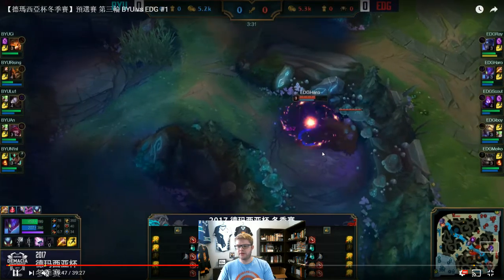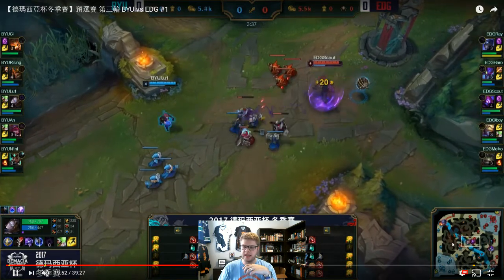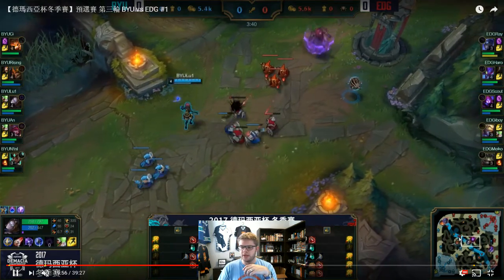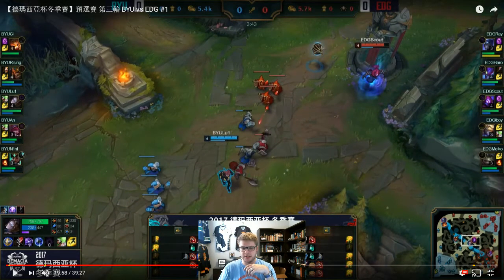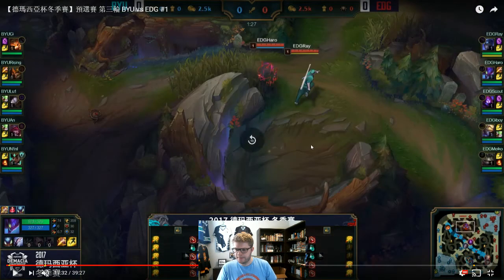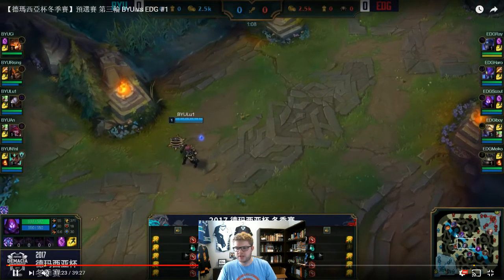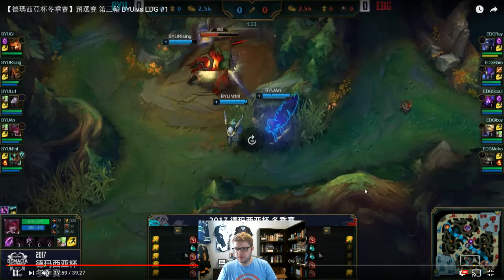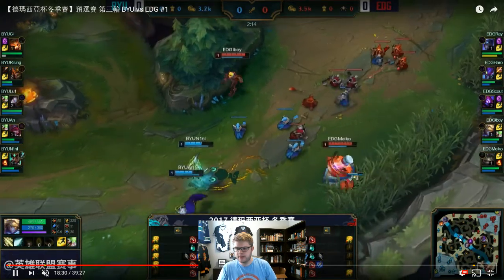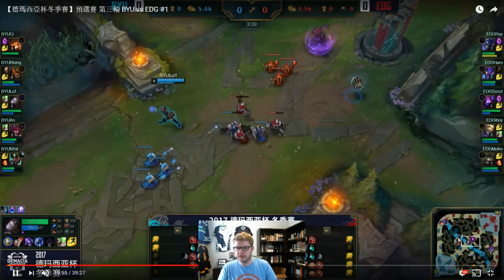Jarvan is now going to head into the top side river. And this ward right here — if you can see it — is a ward that Kha'Zix actually placed during his first clear. If we jump back a couple of minutes, we can see it. Kha'Zix places this ward at one minute eight seconds, before he even leashes. That ward lasts all the way through. You can see it here, and here comes the little duel. Jarvan's going back and there's that ward right there.